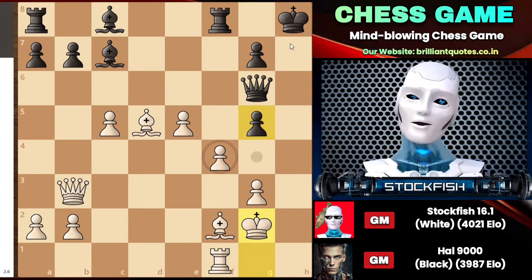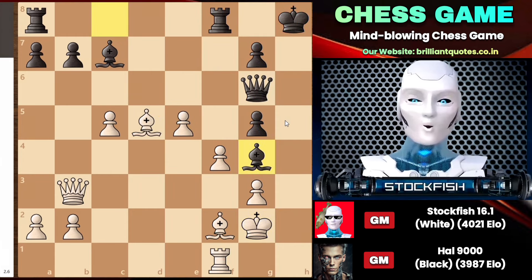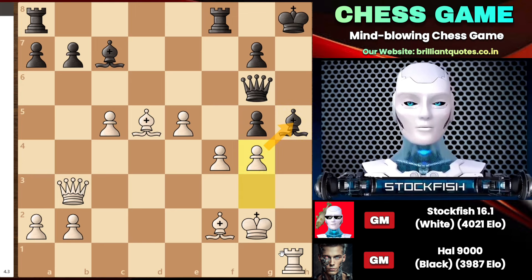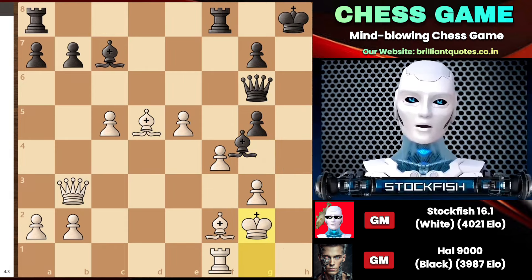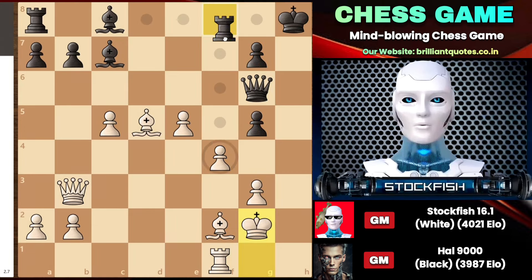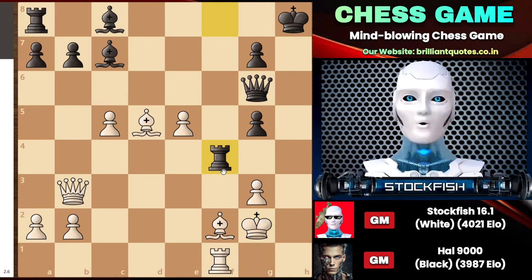Black also played a cunning move here — not bishop to g4 to block the rook file attack. Playing bishop g4 is an absurd move because after rook to h1, the bishop blocks, and g4 can win your bishop. In this position, bishop to g4 is not possible, which is why Hal decided to sacrifice his rook on f4. He wants to block the attack by playing rook to h4, which is just brilliant — he is not like a typical human chess player; he is Hal, the father of chess.